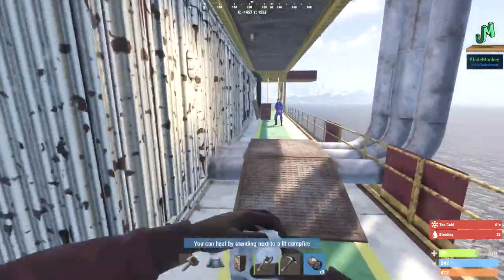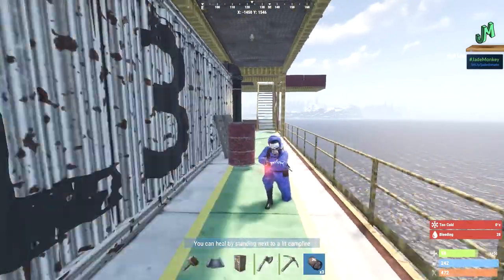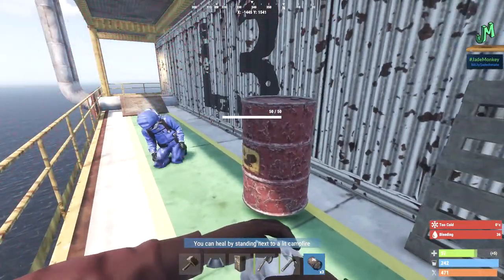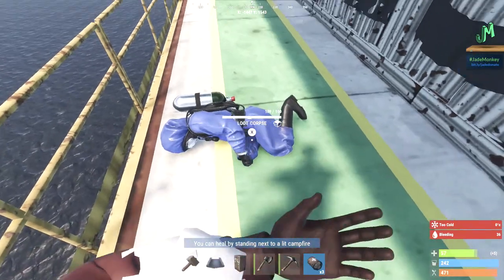The heavy scientists are no joke. You've got these little oil drums everywhere, so you can also fuel up a boat — don't forget that. My bleed is 36 — my goodness.